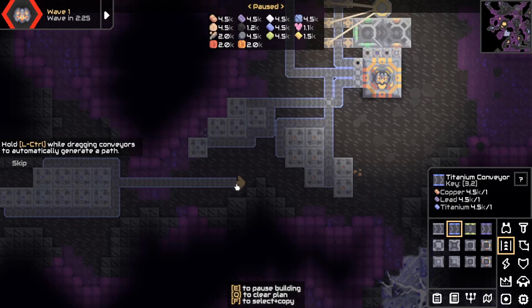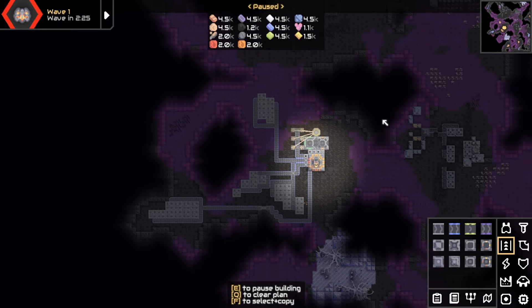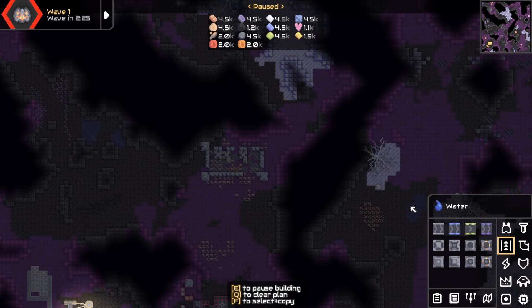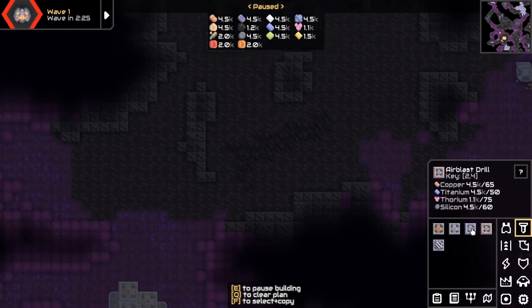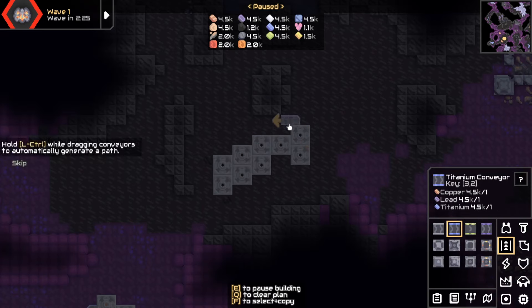We go around the bottom of those guys, like this, and then we can go up here. And finally, we'd need graphite. That's a big coal patch. Where are enemies going to come from though? This will be the question. It's a bit tight on this level by the looks of it. There's not much space, no wide open spaces. That's what you ideally want, but that would be too easy, wouldn't it?